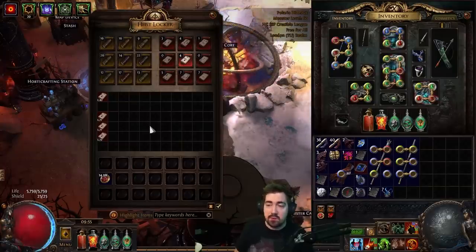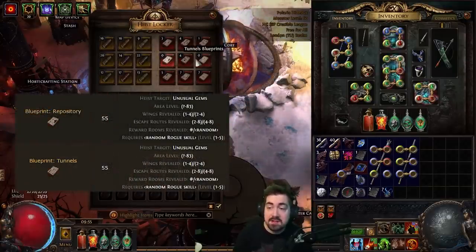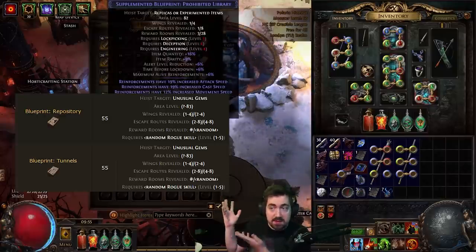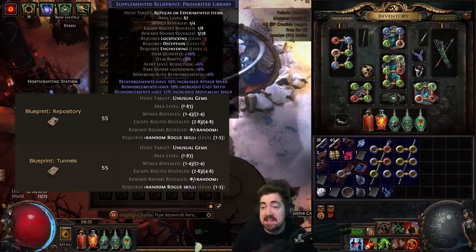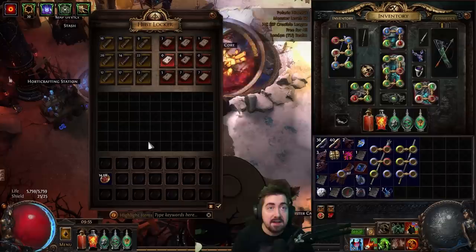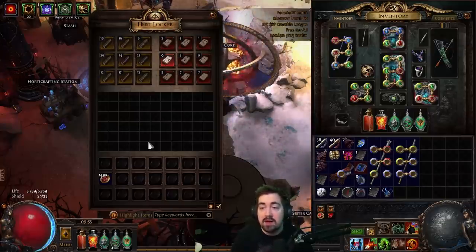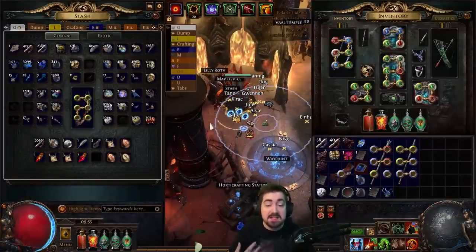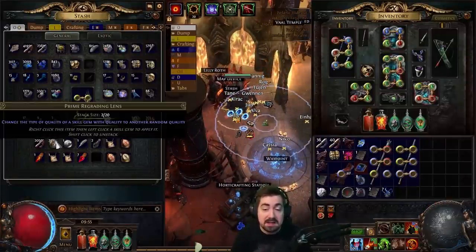The way you get these is through the blueprints, and they come from repository blueprints and tunnel blueprints. It looks like this, where it says replica or experimented items, but it'll say unusual gems instead. These are called alternate quality gems, and there are several useful ones. On top of just being able to get a gem as a reward, you can get these.